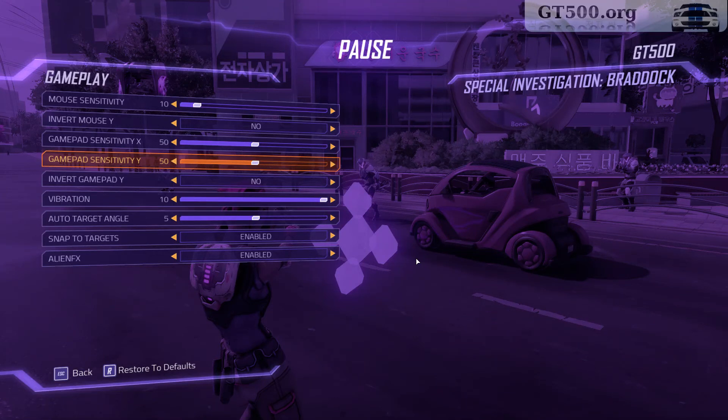Hello everyone, and welcome. I wanted to make a quick demonstration of a bug in Agents of Mayhem. The game, for those who don't know, has an auto-aim feature, or what people call auto-aim. It's more like reticle magnetism. I believe it's this — Snap to Targets. It's the only option in the menus that looks even remotely like a reticle magnetism.